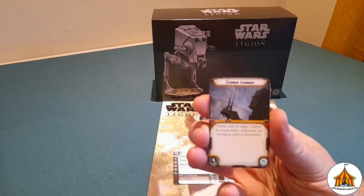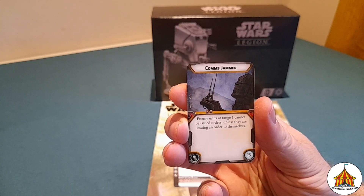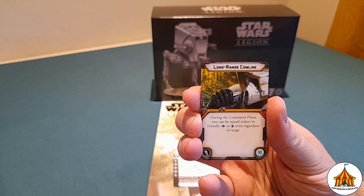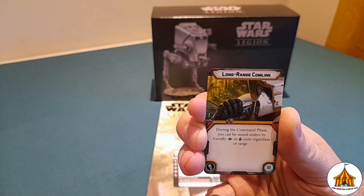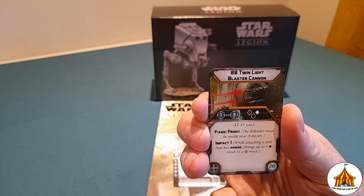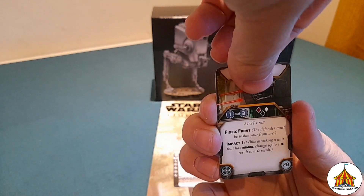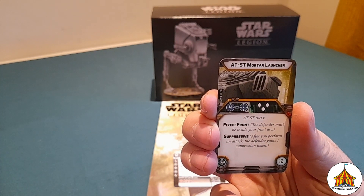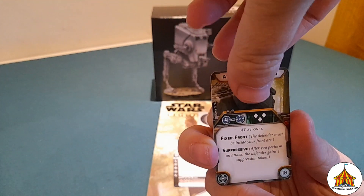Next we'll look at the upgrades you get in the box. You get a copy of comms jammer — enemy units at range 1 cannot be issued orders unless they are issuing an order to themselves. You have a copy of long range comm link — during the command phase you can be issued orders by friendly trooper or operative units regardless of range. You have the AT-8 twin light blaster cannon which is range 1 to 3, a red and a black and a white, fixed front and impact 1. You have the AT-ST mortar launcher which is range 4 to infinite, fixed front and suppressive with 3 white dice.